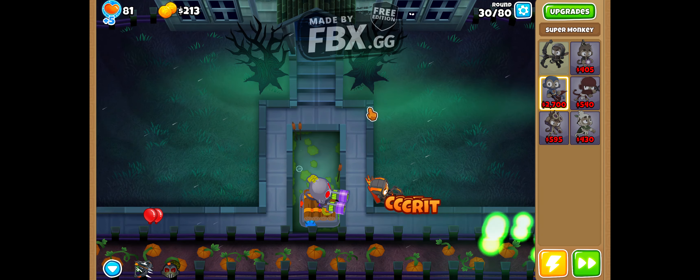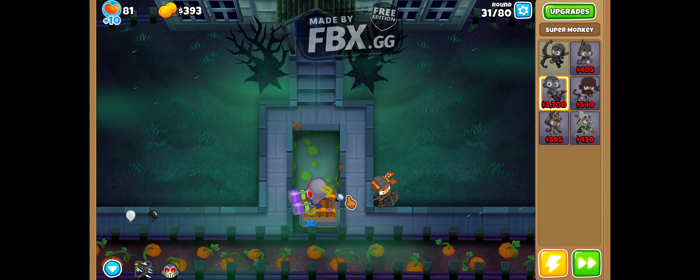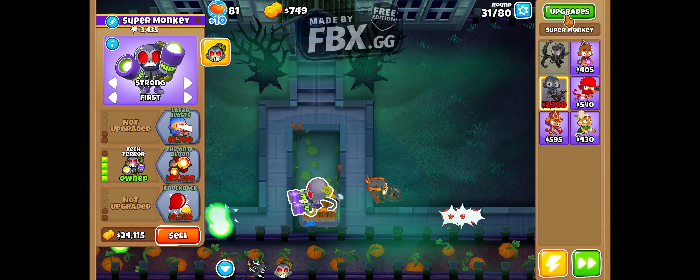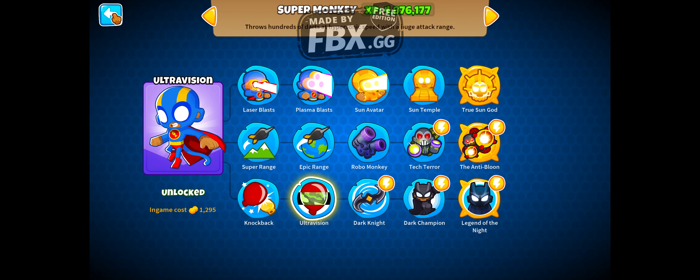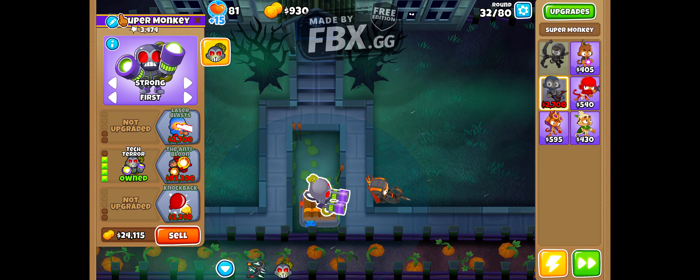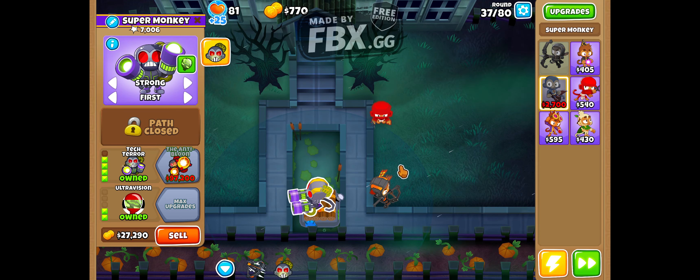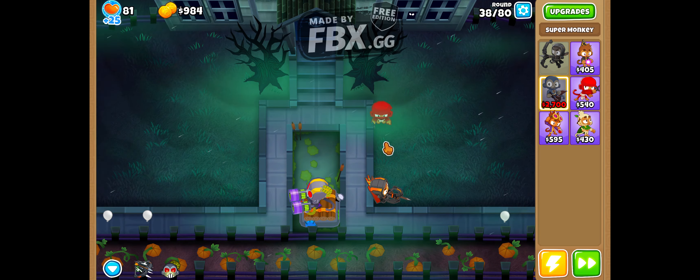Camo balloons are something that I'm going to have to look out for, but I can just get Ultra Vision. So I'm going to get Ultra Vision. Now he has Ultra Vision so he can see camo balloons.